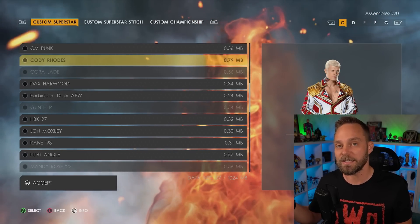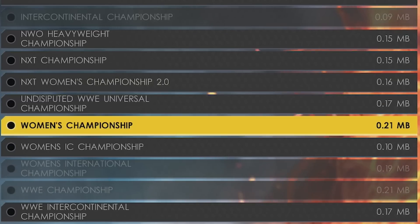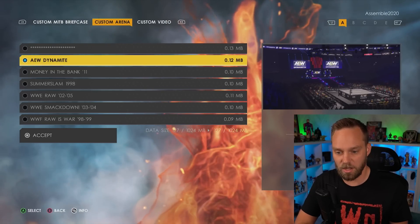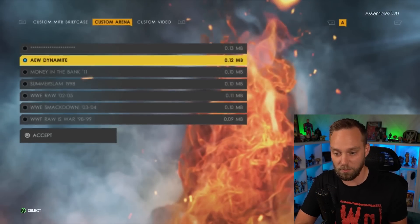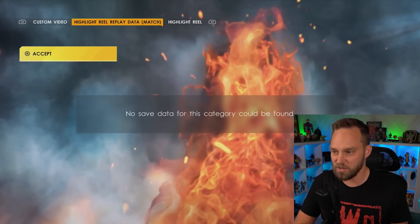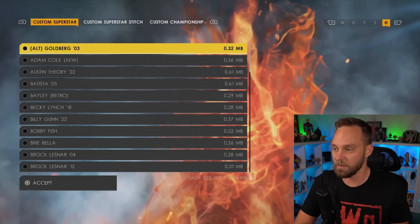You would have to go in and delete the My GM mode custom draft pool, and presumably in universe mode too if you have them in there, then you can delete the superstar. The same thing applies to championships - they're grayed out because they're currently used in universe mode. All these tabs at the top show every subcategory of the game including custom arenas. If you need to delete a custom arena, go right ahead. If I delete AEW Dynamite and want to delete all the images used in it - if some images are not used in other content they won't be deleted. This frees up space. You've also got custom videos, highlight reels, custom images, group images, MyRise superstars, universe mode, and MyGM modes.